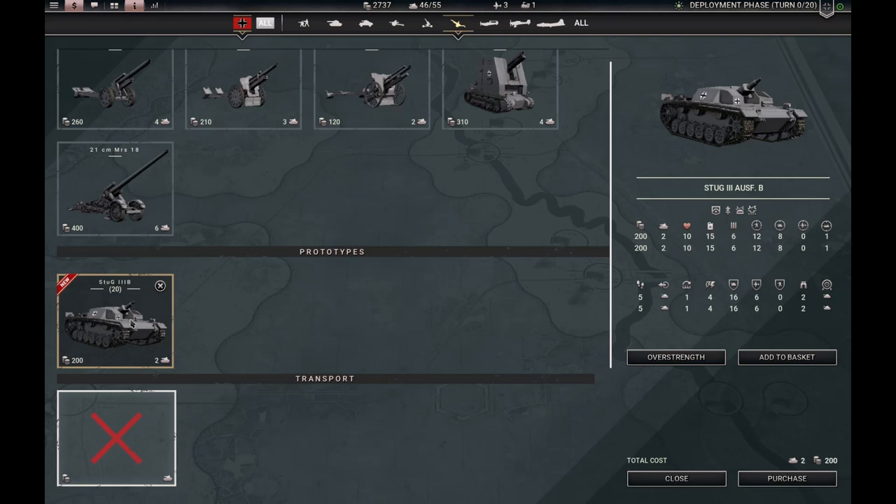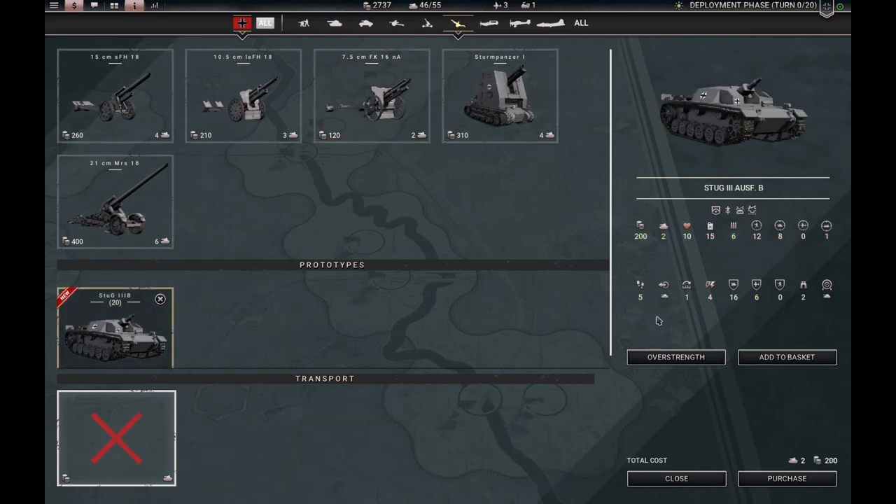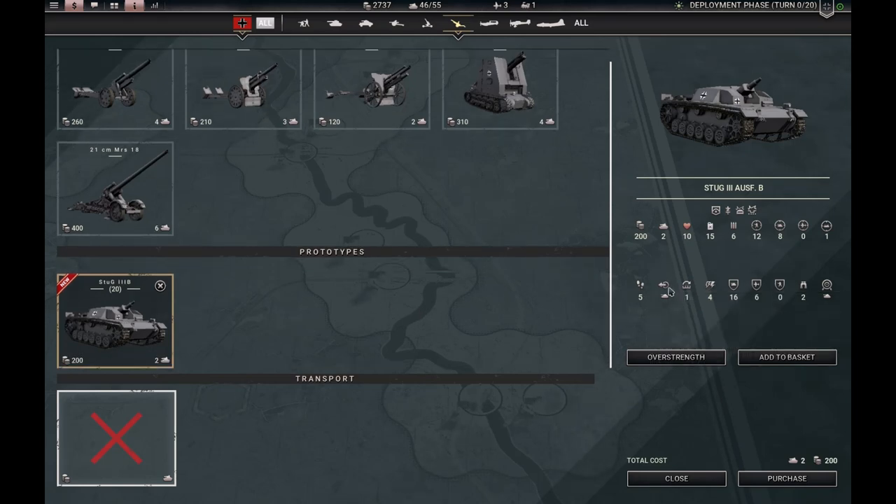The Stug 3B is the first Stug model and it was intended to accompany infantry on the offense to take out enemy machine gun nests, pillboxes, and that sort of thing. It was very successful in that role, having machine guns, pretty heavy armor for a German armored vehicle at this time, and a short-barreled 75mm howitzer, so it would drive up close and put a few rounds into the target. Stat-wise, its gun has range one, but at 16 hard defense in 1940 it can pretty much drive up to infantry and be immune to damage.